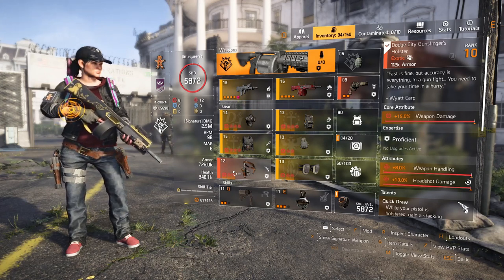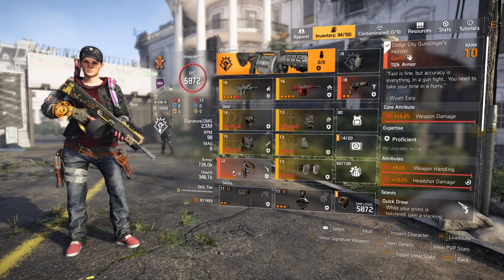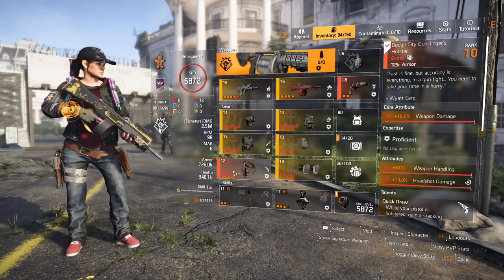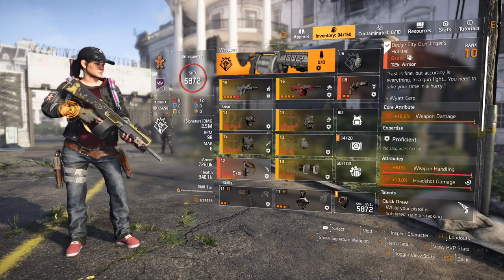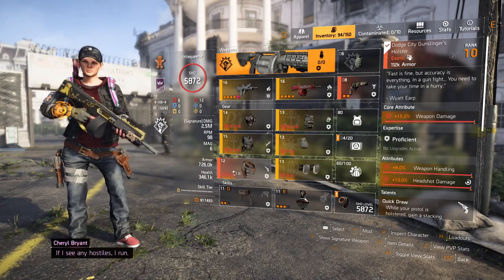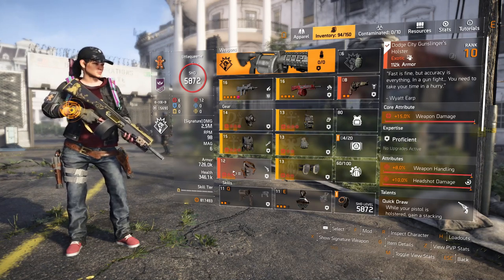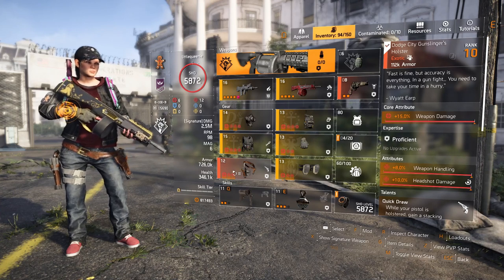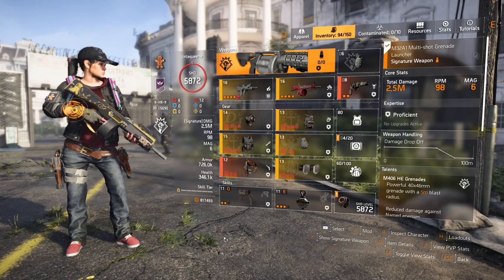You can get the Dodge City holster from the White House project once you get back to Washington after you've completed the DLC Warlords of New York. I think you've got to do a few control points and meet Black Tusk in a restaurant — the named Black Tusk will drop it for you and then it will go in the loot pool and drop out of exotic caches.